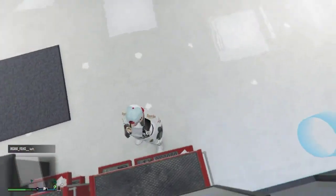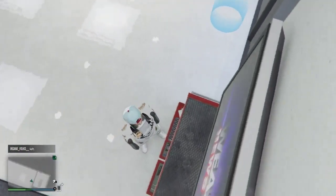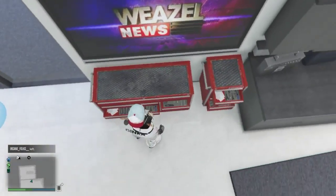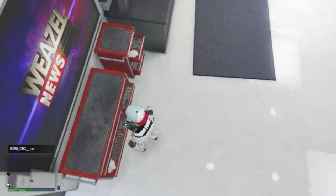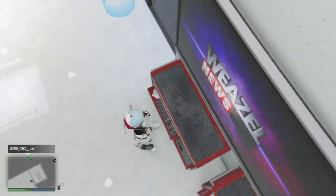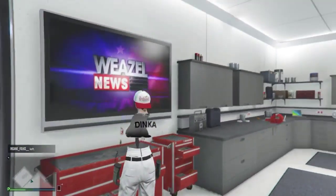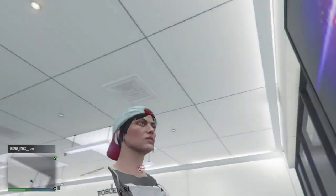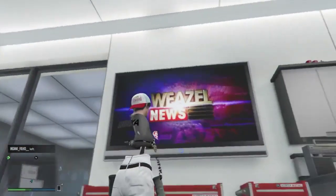I press right on the d-pad to go on the TV at about two seconds. Some of you are going to have to select it at four or five — it depends how you do the TV glitch. This TV glitch is a pain, so make sure you guys definitely take advantage of this while you can. Basically all you want to do is hit the TV glitch, and once you hit it, I'm going to show you exactly how to do it here.